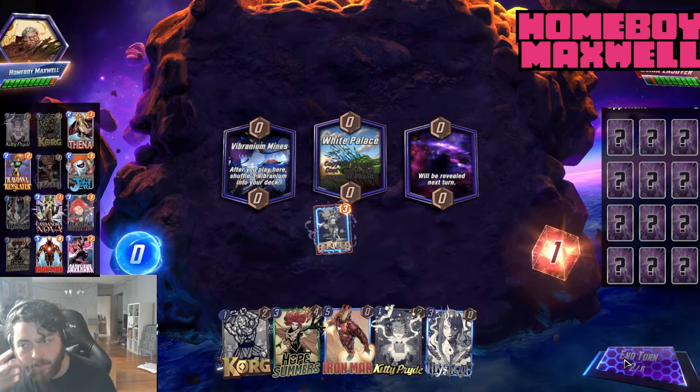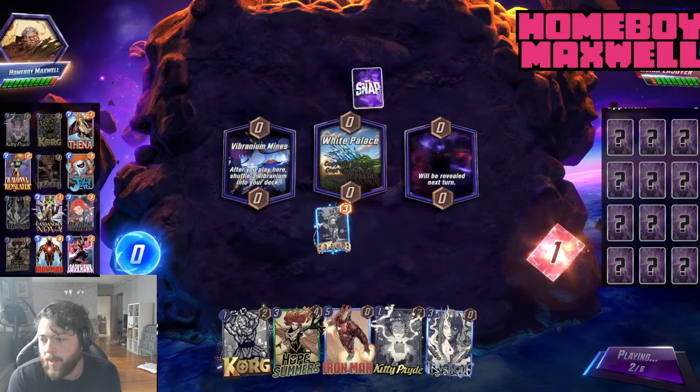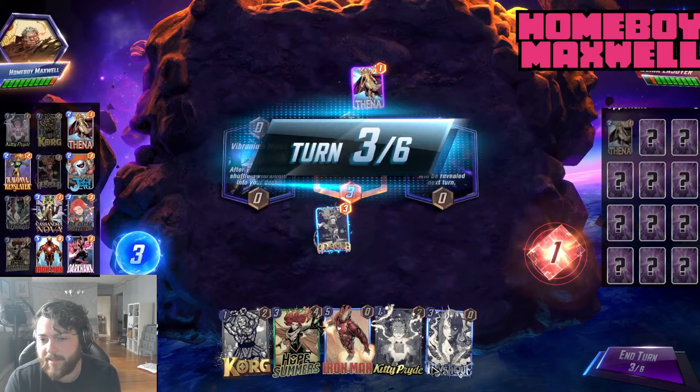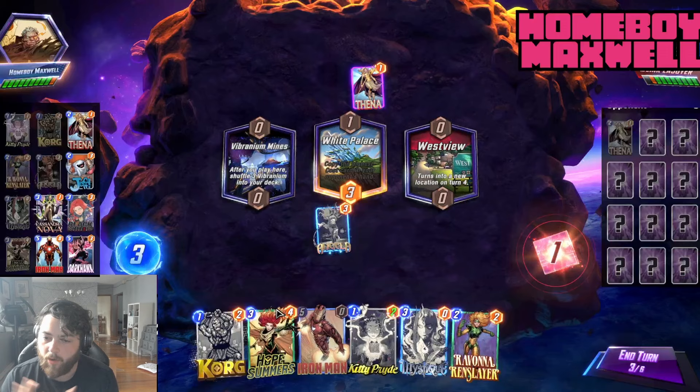Darkhawk is just an amazing card that's really good against Aeroship specifically, and really good in a lot of matchups. Same with Korg and Black Widow — just making your opponent's draws less consistent is immaculate, really useful. In so many matchups, generically, that's really powerful.